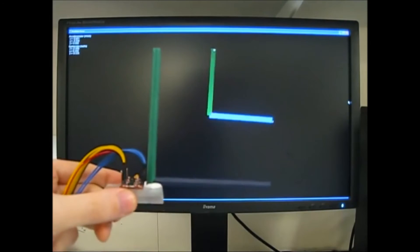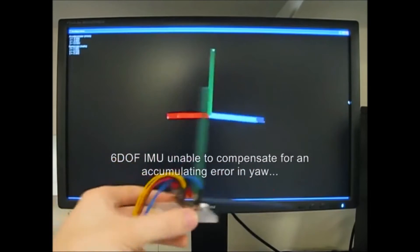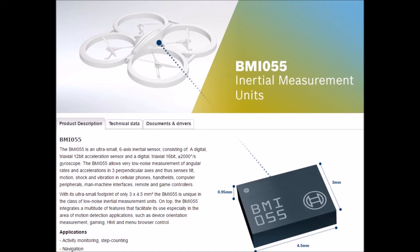If you just have an accelerometer and a gyroscope, you can get orientation, but your controller will slowly drift to the left or to the right due to errors that accumulate in the gyroscope. In contrast, the DualShock 4 does not have a magnetometer. It does have an accelerometer and a gyroscope.